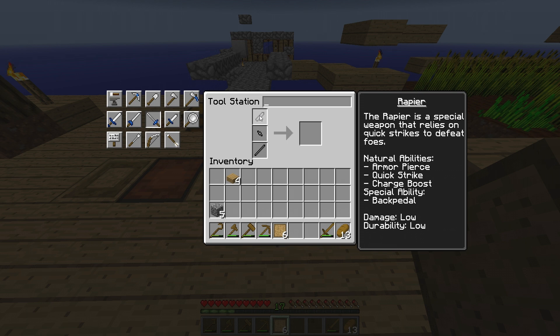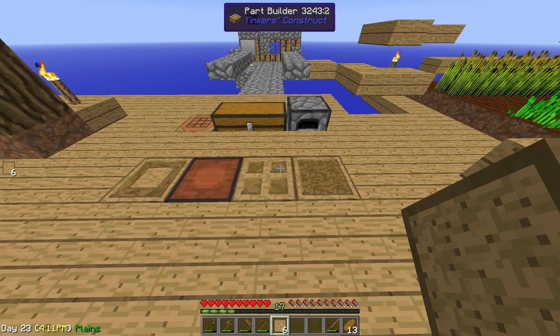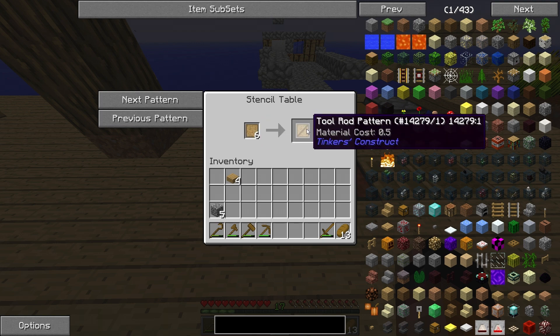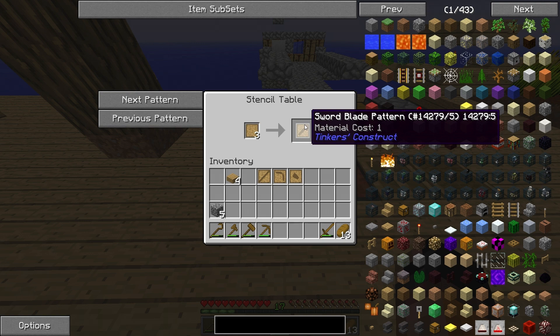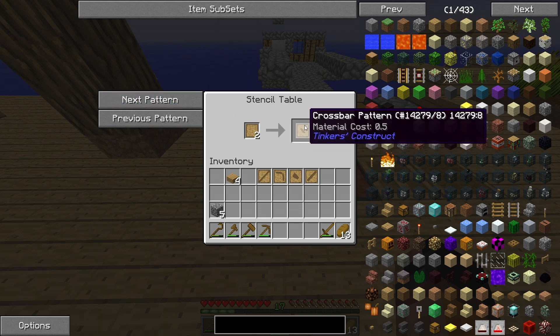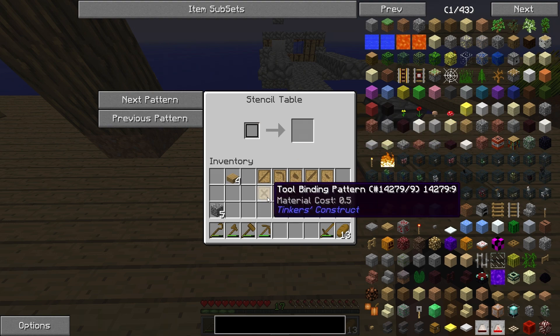To make the rapier we need a stone blade, a crossbar, and a handle. So in total we need six parts: tool rod, pickaxe head, tool binding, axe head, sword blade, and crossbar. Let's go into the stencil table and put our blank patterns in. First we want the tool rod pattern, then click next for a pickaxe head pattern. Click next — that's a shovel, we don't want that — next is the axe head pattern. Click next — that's a sword blade, we want that for the rapier. Click next — that's a crossbar, yes. And the last one is the tool binding pattern for the pickaxe. We used all six of them.